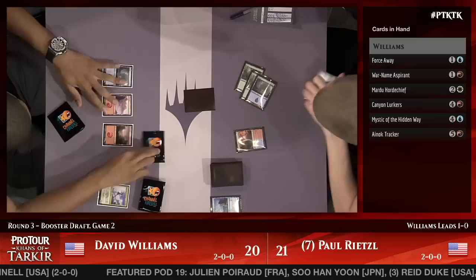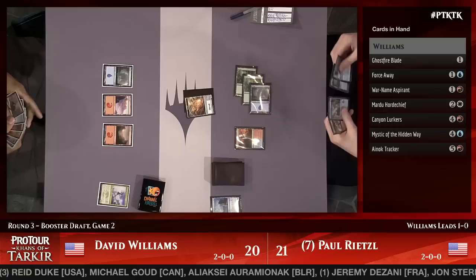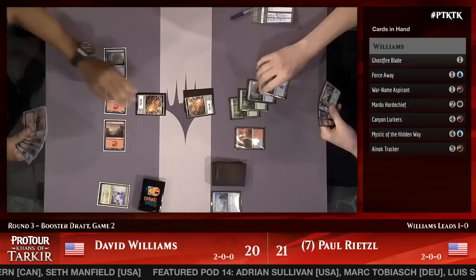Another morph for Rietzel. Dave Williams draws a card and comes up with Mardu Horde Chief he can't cast, War Named Aspirant without Raid, and Ghostfire Blade — oh, he just drew his Ghostfire Blade. Here's a morph — his morphs are going to be a lot better than Paul Rietzel's now. He'd be surprised if he trades this one off, especially now that Rietzel has five mana.